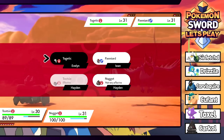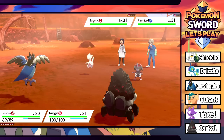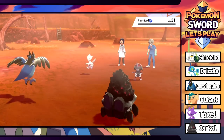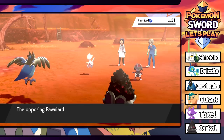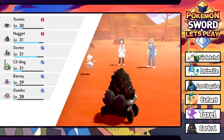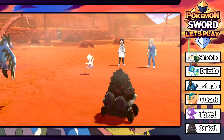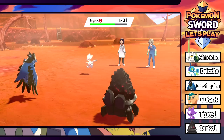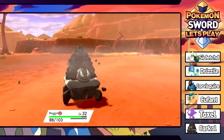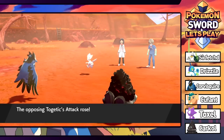We're going to go ahead and Pluck the Togetic, then Flame Charge the Pawniard with that nice sun boost - that's going to be an easy one-hit kill, though they're level 31. What are these doctors doing hanging out in the desert? Nugget grows to level 32. You're about to get Plucked right out of your shell. Ancient Power - oh no, neither of our Pokemon like that. Both are weak to Rock and it gets the stat boost!